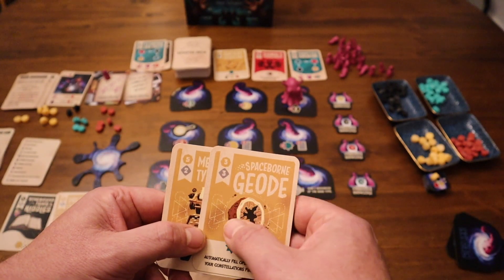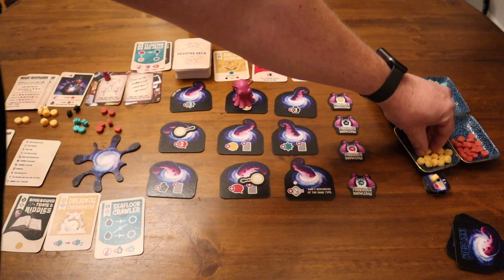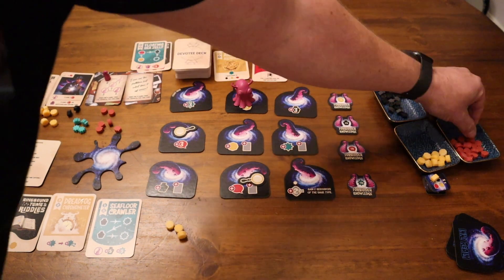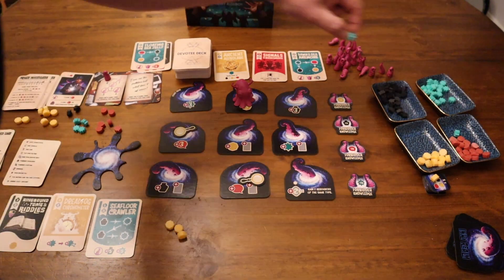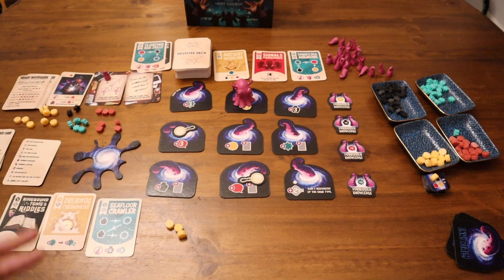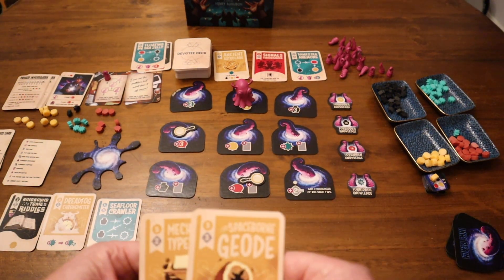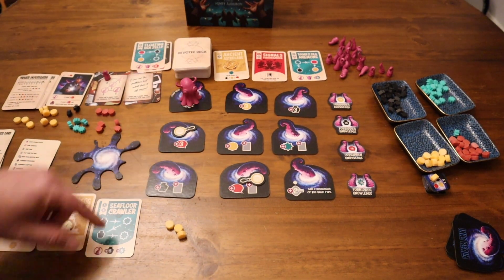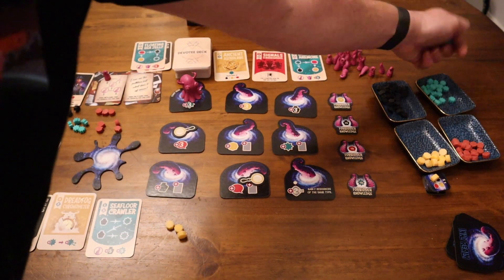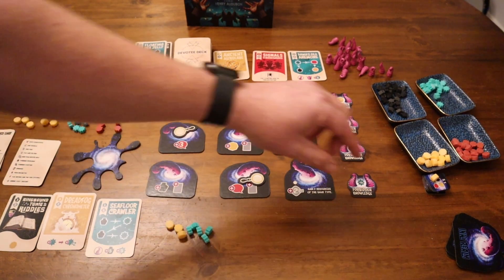Back over to the PI — he's going to get one, two, and three resources. Two, four, six, eight there — two, four, six there. He's building up nicely. What could I do? If I could play this card and get some resources, it would allow me to automatically fill slots. We'll go over here and get three of those resources. Still not enough to play that card. Back over to the PI — one, two, three. He's got nine now, so he needs four more and then he'll get that forbidden knowledge token and two tentacles.